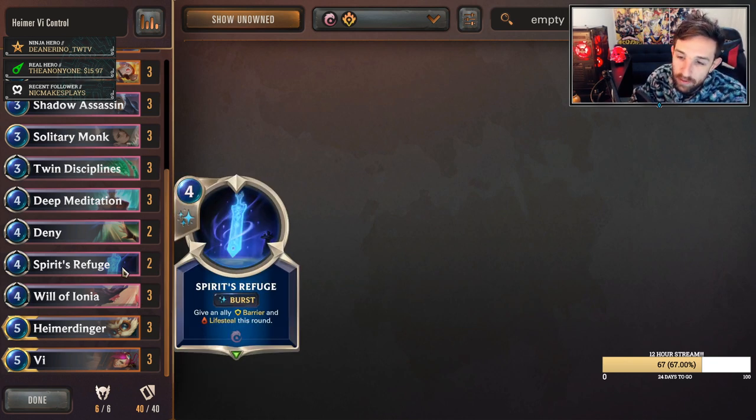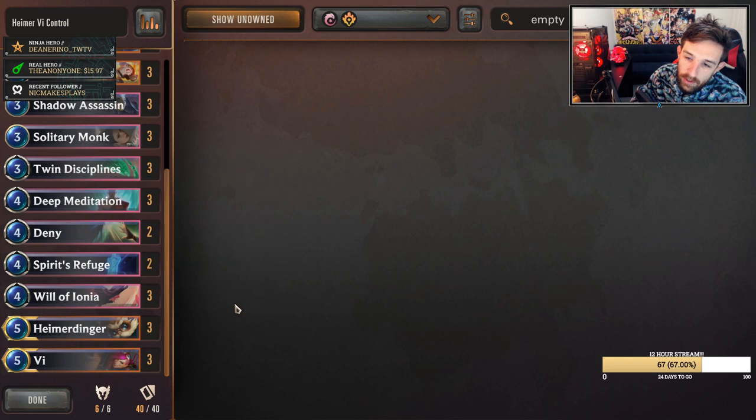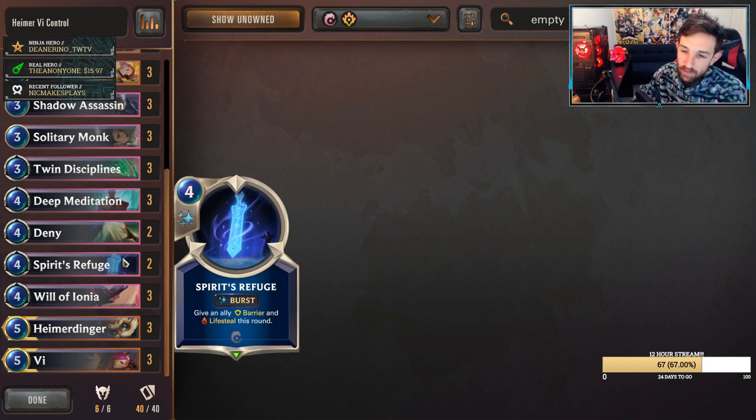Spirit's Refuge is going to be a two-of. At some point in the game you have a chance of playing some big spells — you will get some big cards down from Heimerdinger, and you can defend yourself with them. Or you could also play it alongside Solitary Monk to get some cheap quick healing against aggro, which is kind of one of your semi-win conditions against them. Spirit's Refuge is a two-of. You can consider running Eye of the Dragon instead, but I think Spirit's Refuge is usually a standalone better card. It's up to you and personal preference.